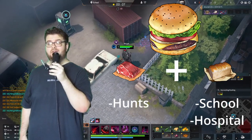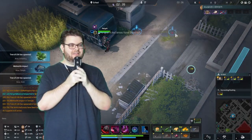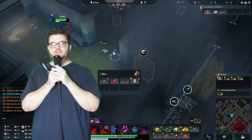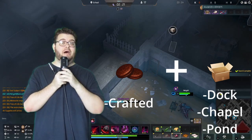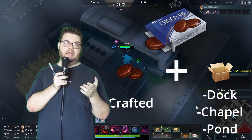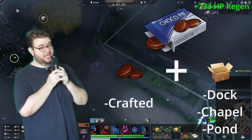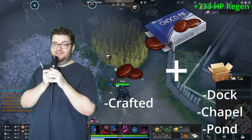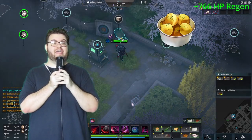Now into the blue tier — the cream of the crop, these are really good. Let's talk about the green-to-blue upgrades first. Take your Choco Pies and add some boxes — you can find boxes at dock, chapel, or pond. Combine a choco pie with a box and it makes two Choco Pie Boxes, giving 733 HP regen. That's the second best blue tier food. The best blue tier food is actually Butter Fried Potatoes.